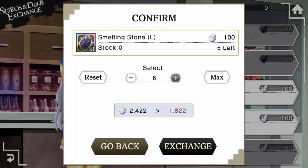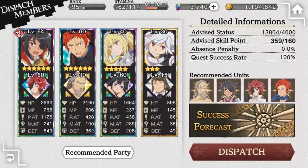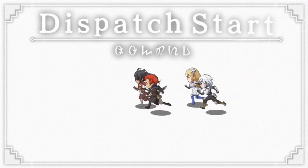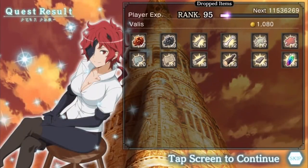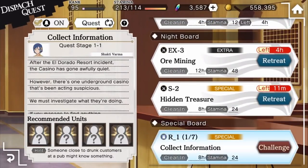And that's the basic rundown on the new Blacksmith features. Let's take a look at the new Dispatch Quest. To access Dispatch Quest, go to the rightmost tab on the Quest menu. In Dispatch Quest, you will send out your units on missions that take a certain length of time to complete. Upon opening the Dispatch Quest menu, you'll be welcomed with multiple quests categorized in the Morning Board, Night Board, and Special Board.